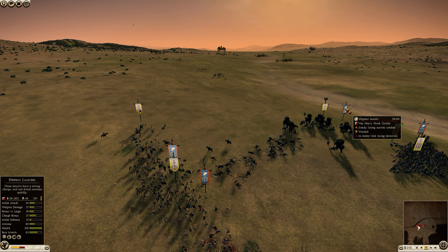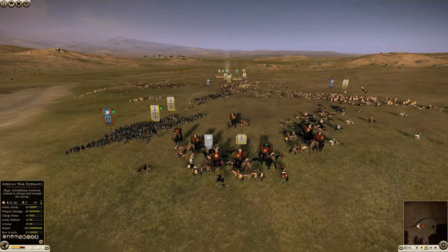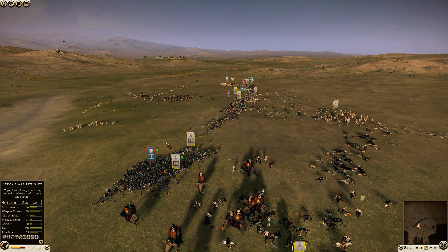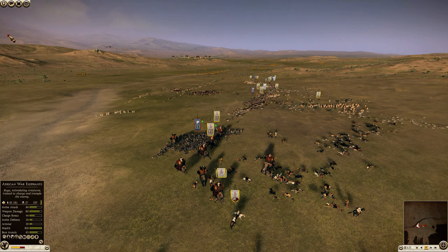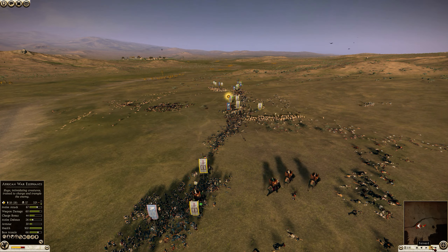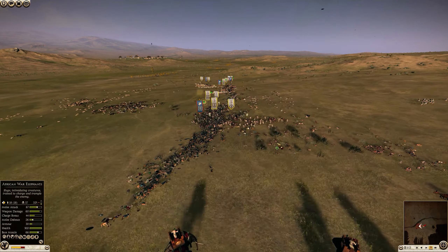Nice rear charge on the Thorakitai by the mercenary Gauls. The Cretans are down and now it's just a matter of getting the elephants to run down the line and break all his units. It's very frustrating when you're not able to protect your skirmishers — everything is engaged and you're just waiting for the elephants to start wrecking your entire line. This battle looked decidedly in my opponent's favor, but not being able to deal with the elephants is going to enable this. The elephants get the fear penalty within range, which breaks units, so I'm able to run down the line and recharge into his pikes. His general was doing well but the elephants absolutely smash through.